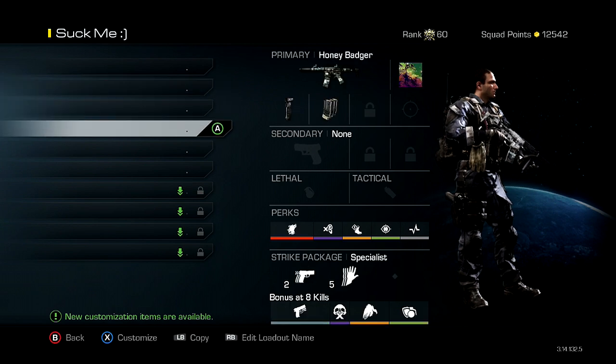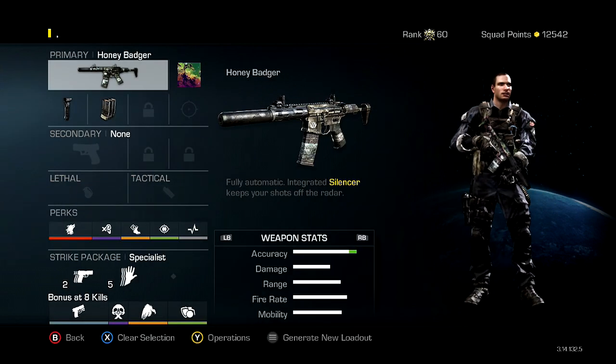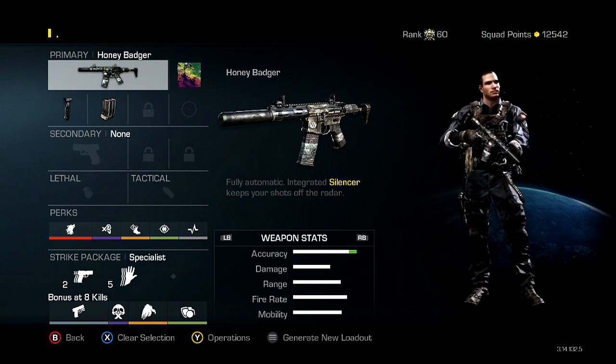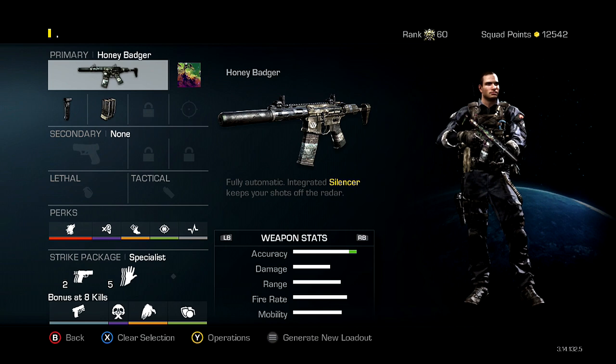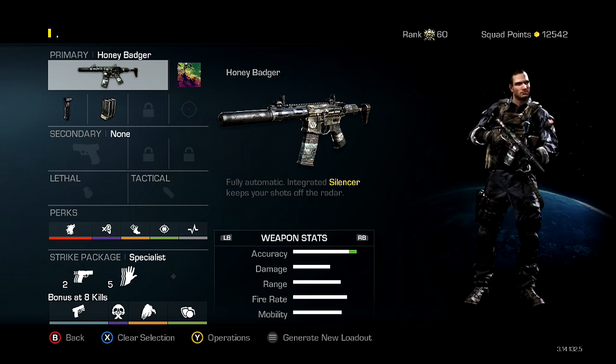If you see right here, this is the class. It's similar to the class setup video I did before, but this time I kind of changed up a few of the specialist bonus perks. Normally you would get it at like 12 kills, but now I shortened it so you get it at 7 kills when you have Hardline.